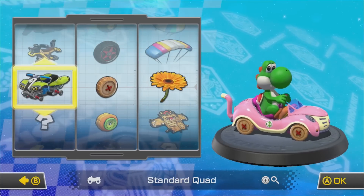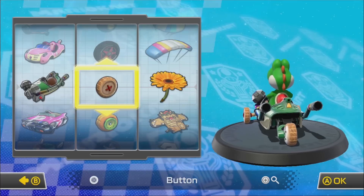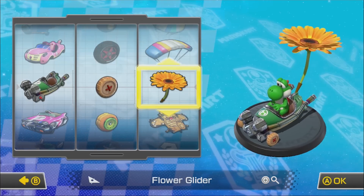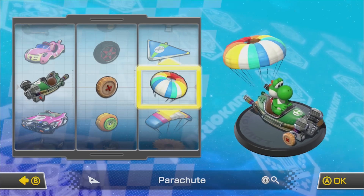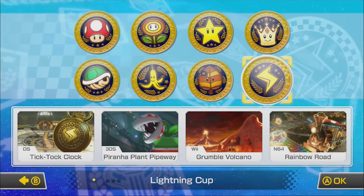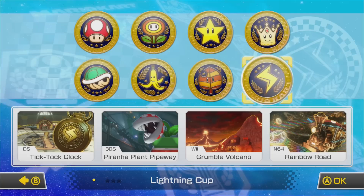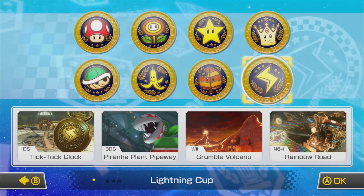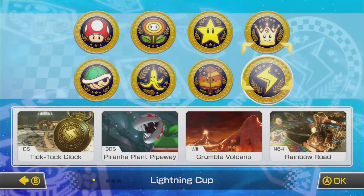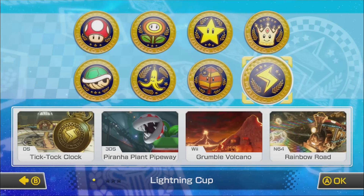And what car shall I be in? Let's go for the button wheels actually. And let's have a nice pretty parachute like this — there we go. This is who I'm gonna be for my final go. And we're doing the lightning cup. We've got Tick Tock Clock, Piranha Plant Pipeway, Grumble Volcano, and then Rainbow Road. Oh no, not Rainbow Road — oh wait, it's a different Rainbow Road. That's the Rainbow Road I've done before, and this one's got a big train in it.